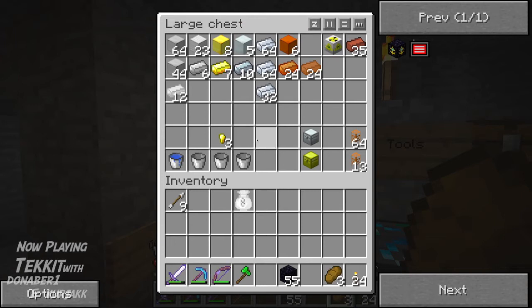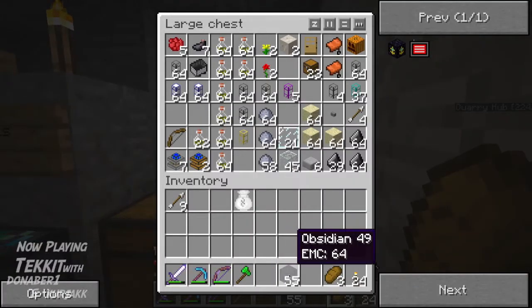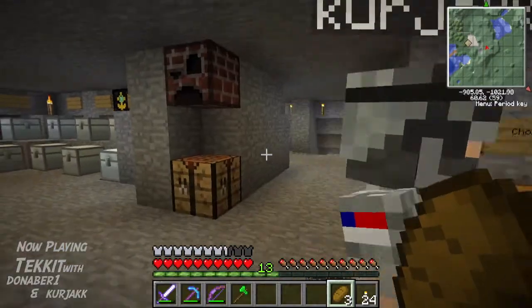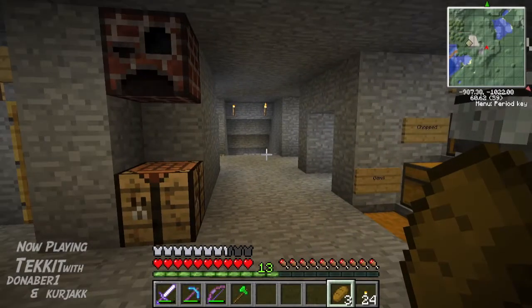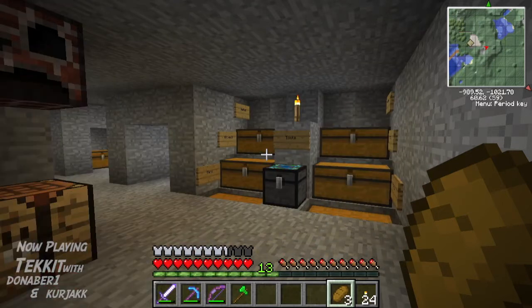I emptied out my inventory sort of — except I've still got obsidian, and this chest is almost full. All those creosote oils that we haven't used at all — we might have to use a specific chest for it, yeah. I think we might have to specify a chest for that.